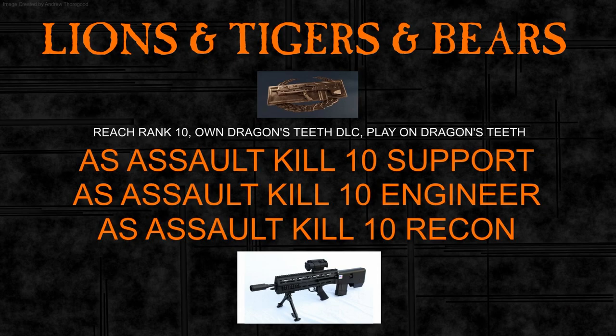Hello and welcome to a guide on how to unlock the Bulldog. To unlock it you need to complete the Lions and Tigers and Bears assignment. The prerequisites are: you must have reached rank 10, you must own the Dragon's Teeth DLC, and you must have played on a Dragon's Teeth map. If you don't have all those then you can't unlock the Bulldog.